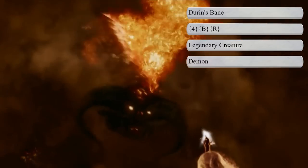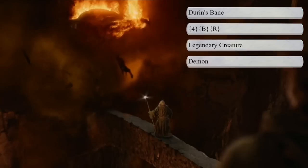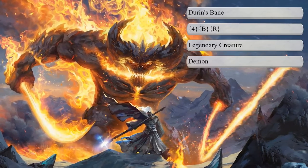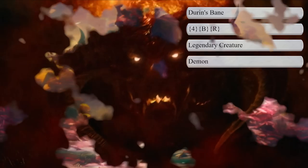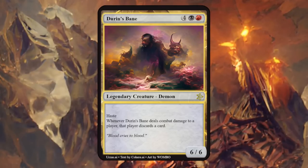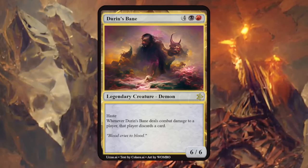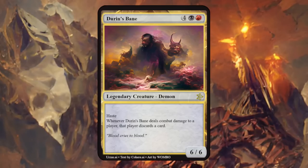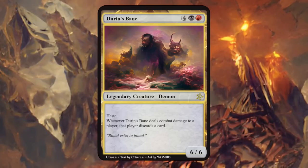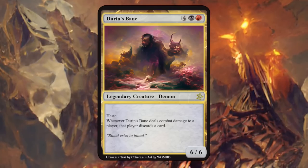Durin's Bane was a Balrog of Morgoth that lay beneath the Dwarven Kingdom and was eventually slain by Gandalf — we already got a preview for the art in the upcoming Universes Beyond. Black-red seems very fitting for this expensive demon. Durin's Bane is a 6/6 with haste, and when it deals combat damage to a player, that player discards a card — a very reasonable ability for a black-red demon. I would maybe replace haste with both flying and trample to make it more balanced, but overall you could easily print this card and no one would bat an eye.